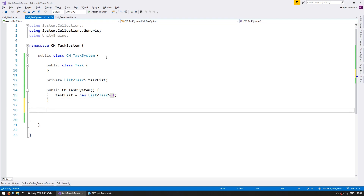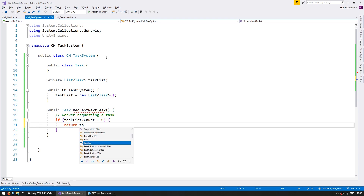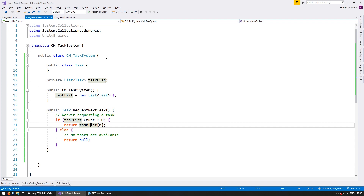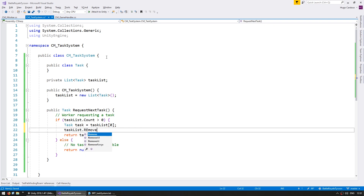Now we need a function to request the next task, so let's make a public Task RequestNextTask. This function is called by a worker requesting a task. In here, we simply check if taskList.count is bigger than zero — that means we have a task, so let's return the first task on the task list. Before we return it, we need to also remove it from the list. Essentially, when we return the task, we assume that whoever asked for it will execute it. So let's store a task reference for taskList at index zero, then remove it from position zero, and finally return the task.